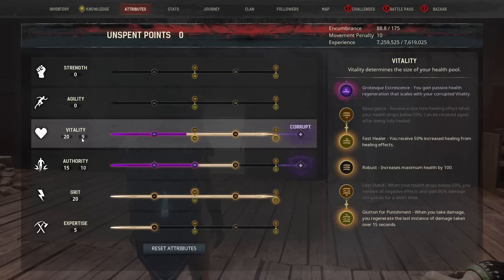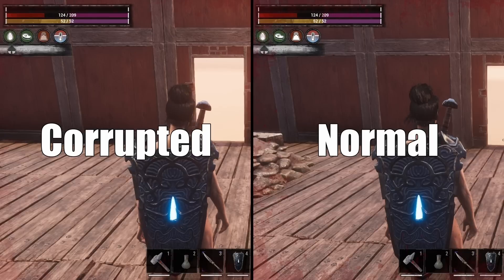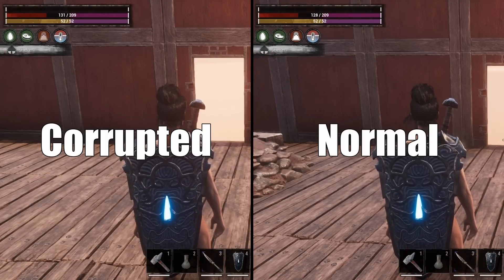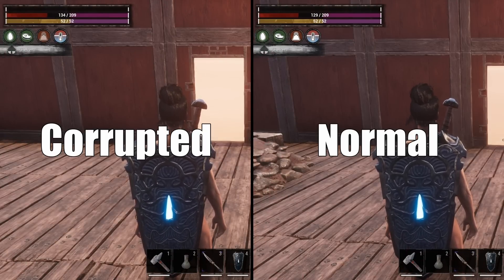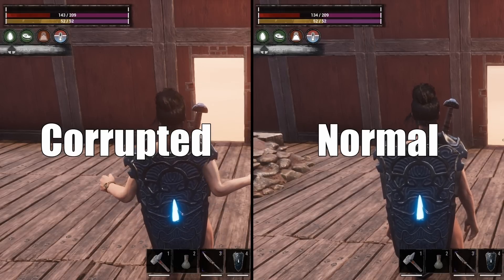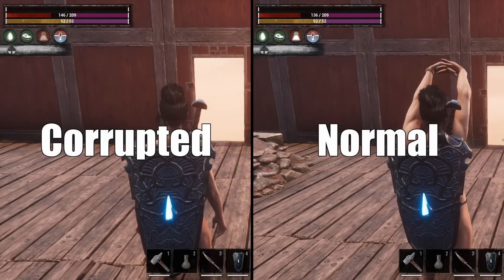The first Vitality perk gives us passive health regeneration that scales with your Corrupted Vitality — the more Corrupted Vitality you have, the faster your health will regenerate. The uncorrupted version just gives you basic health regen, but if you look at this side-by-side comparison, you can see that the Corrupted version is regenerating much faster than the non-Corrupted version.